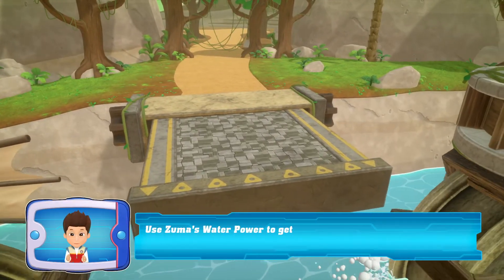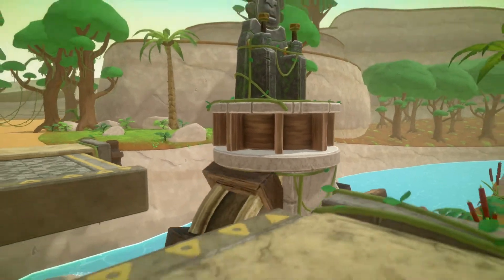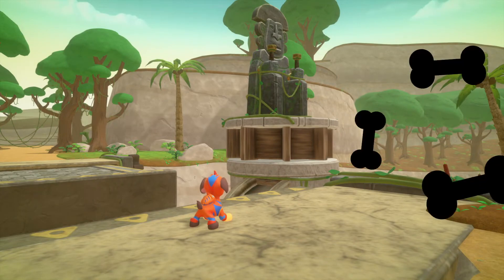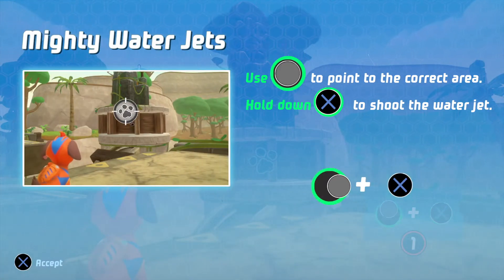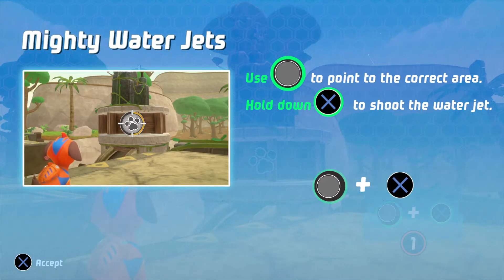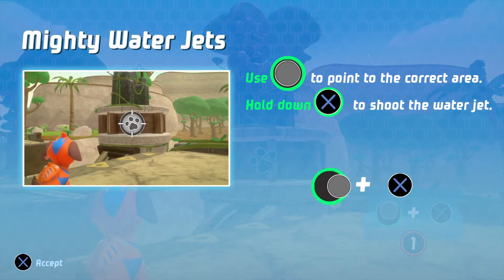Use Zuma's water power to get to the other side and activate the bridge. Move the left stick to point to the correct area. Hold down the cross button to shoot the water jet. Let's go.